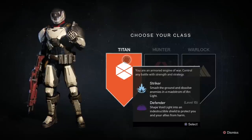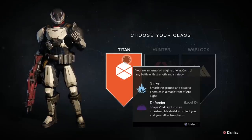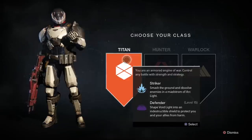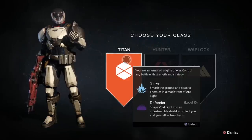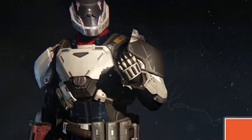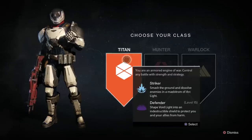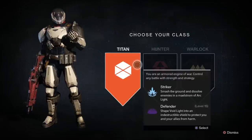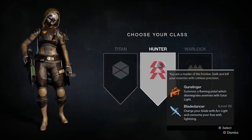The Defender is more tanky - shaping void of light into an indestructible shield to protect you and your allies from harm. So obviously in a group you're going to want the Defender up front getting close and personal. They do have the ability to punch things - I believe it's the Striker, not the Defender - which is pretty cool. This game does have attributes as well, so they're going to play into it.